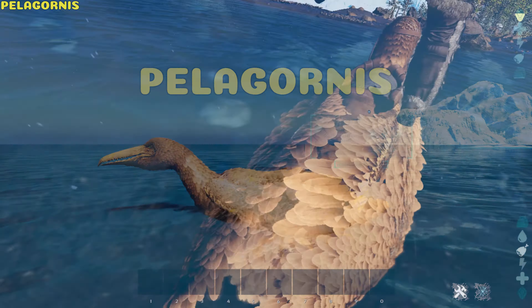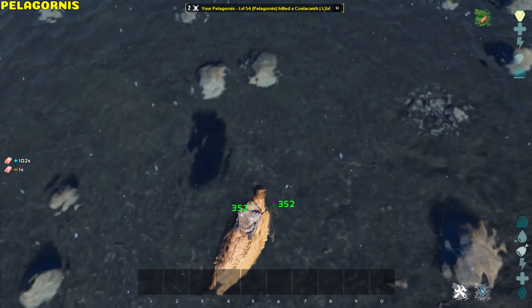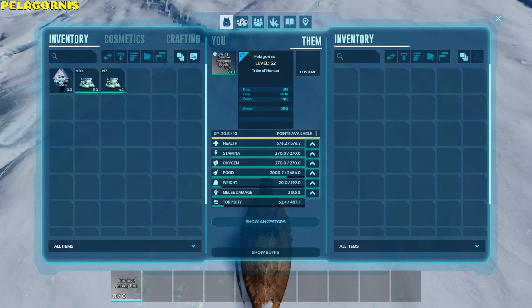Pelagornis. The Pelagornis deals 10 times melee damage to small fish and auto-harvests the corpses of its victims. You can fish off its back, and it has a weight reduction of 80% on organic polymer.